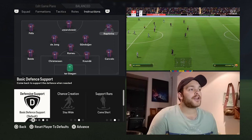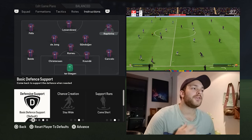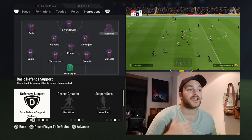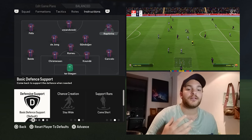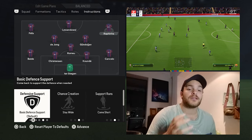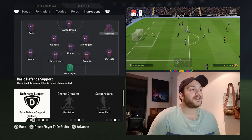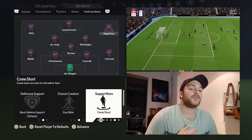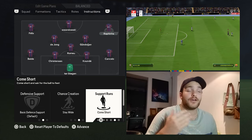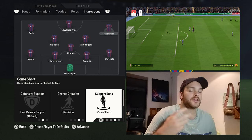Starting on the right-hand side, Rafinha is set to have basic defensive support, so he will sometimes hold back. Xavi likes to have his forward line nice and high up the field, waiting for a potential counter-attack or having his forwards spread out to create space in the midfield in certain moments. Rafinha is set to stay wide and come short — so when you have the ball, he will look to come inside a bit more, link up with the likes of Cancelo, Gundogan and Romeo, and even Frenkie de Jong in certain moments, creating an overload in the midfield.